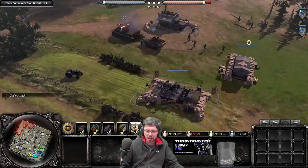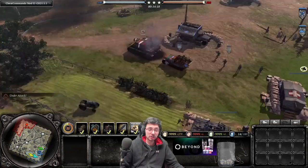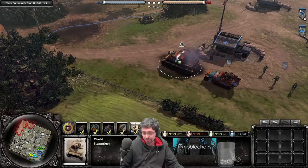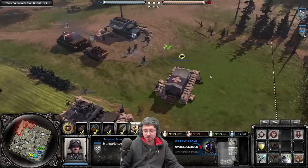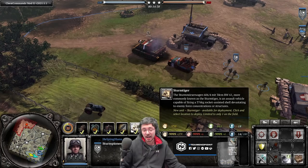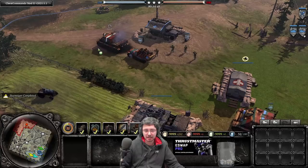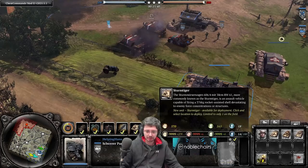Obviously you want to stop firing, and now we can call in another Sturmtiger — it should take maybe three minutes to call it in. Your teammate can then come up, recruit the abandoned one, and off they go. If they're an OKW player they should be able to get up to veterancy five; if they're an Ostheer player they should only get up to veterancy three, but it's still very handy. Then you just keep calling in another Sturmtiger. If you wanted three Sturmtigers for yourself, all you need to do is keep the Sturmtiger in an abandoned state on the battlefield.